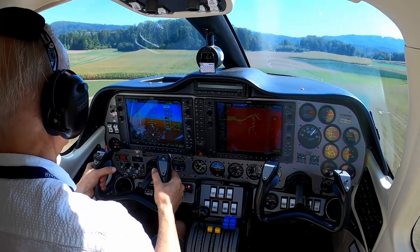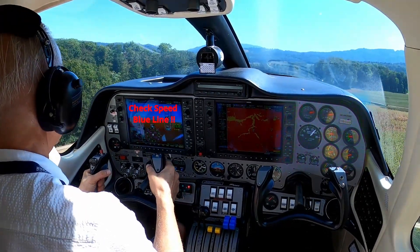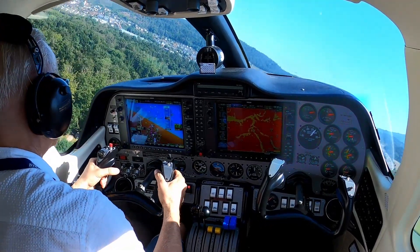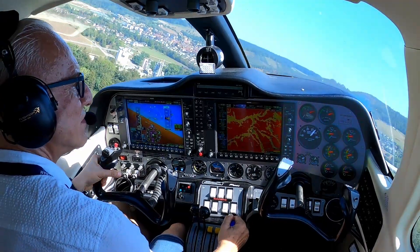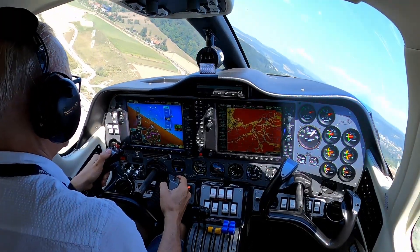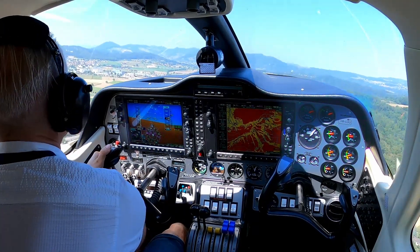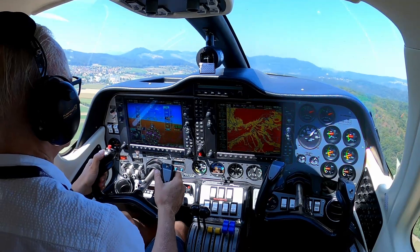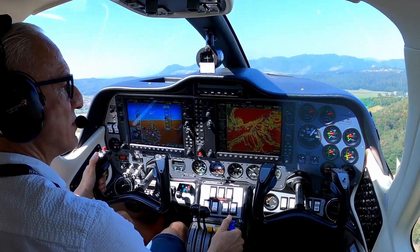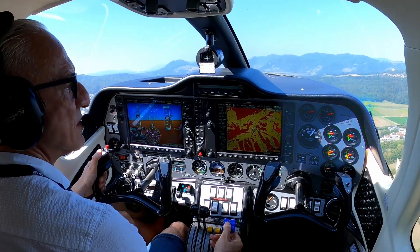You try to bring the gear up very, very fast and reach the blue line speed. Burfeld is very particular because the takeoff on runway 08 for the left-hand downwind is special — you need to take care not to lose your engines. Now we are on the left-hand downwind for runway 08 and we will climb direction west, where we will come back and land on runway 08.